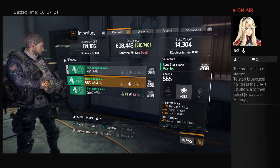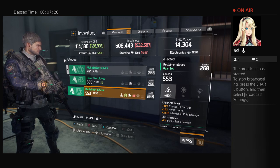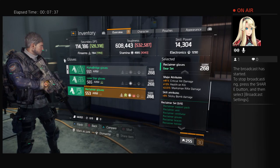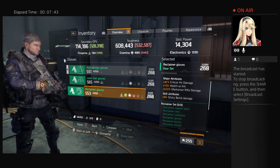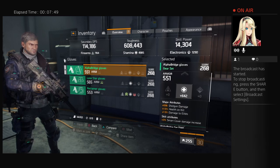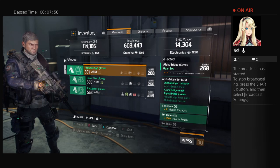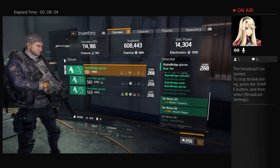Let's take a look at the Reclaimer gloves — they are high on DPS, critical hit, sticky burn, marksman rifle damage, and rifle damage. Right now my bonus for 2 is medkit but it also says 100% health regeneration.